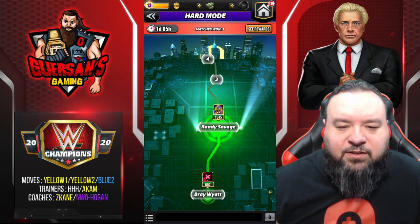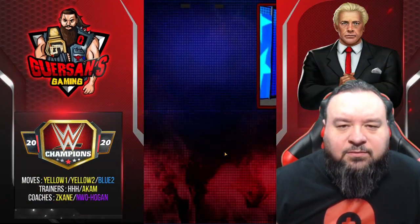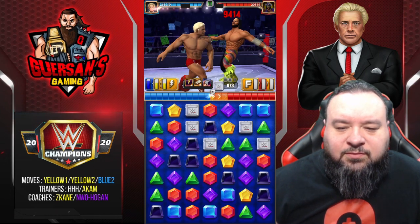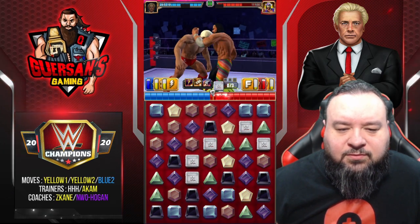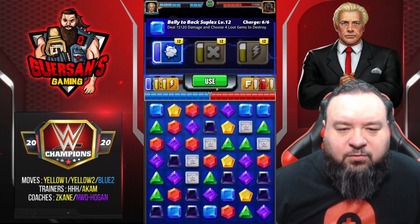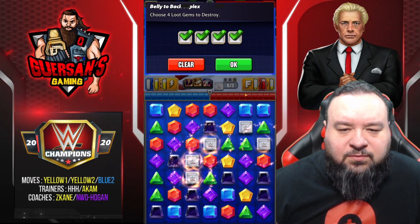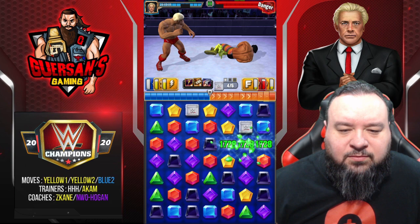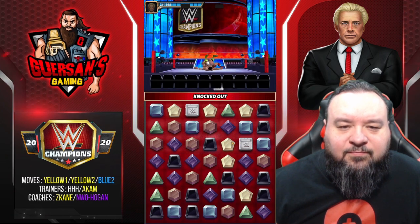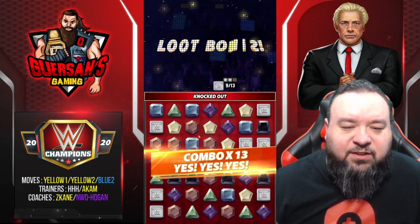Okay, let's do Randy Savage now. Again, we don't have any yellow. I'll break him anyway. That finished it. It's good that it's pretty early on that I'm not getting the yellow, because I don't really need to do much since they're just so low.